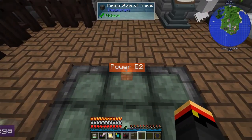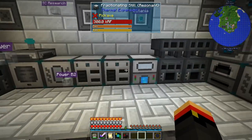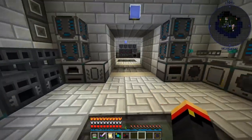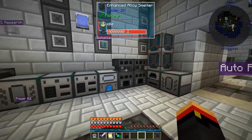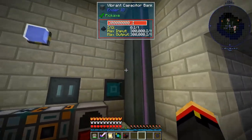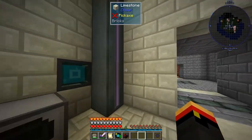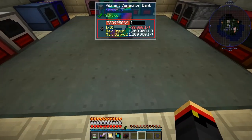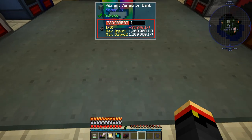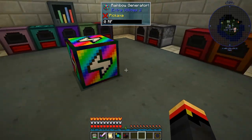Our biggest problem with power is actually transferring from here to there, because we have a limit of how much we can do. This guy often sits here with the Rainbow Generator running, and he shouldn't be, because we would have enough power if we're only using this guy.